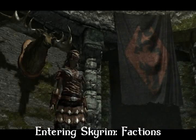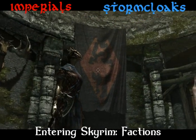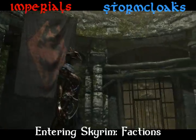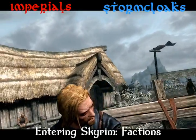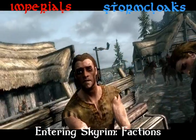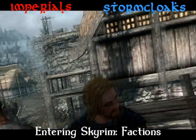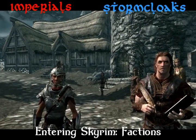The first two factions you're going to run into are the Imperials and the Stormcloaks. The whole storyline of Skyrim is based around these two factions, which are at war with each other. The Imperials are the ones trying to take control of Skyrim and make it an Imperial nation. At the start of the game, these are the ones who are taking you to your execution.